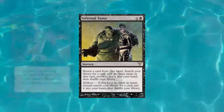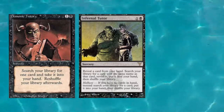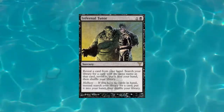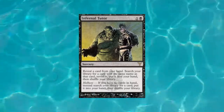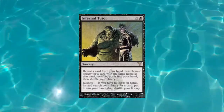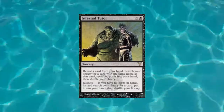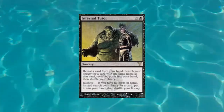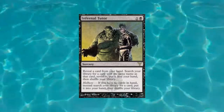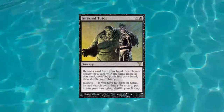Right off the bat, this should seem very similar to Demonic Tutor in that it is also a tutor with the ability to search for other cards. This is better in other formats because Commander is a singleton format, meaning the likelihood of you having a card with the same name is very marginal. You wouldn't really want to run a tutor that can only bring you a basic land, for example. It warrants its price tag for other formats, and it could be good in Commander but building that deck would be really hard.